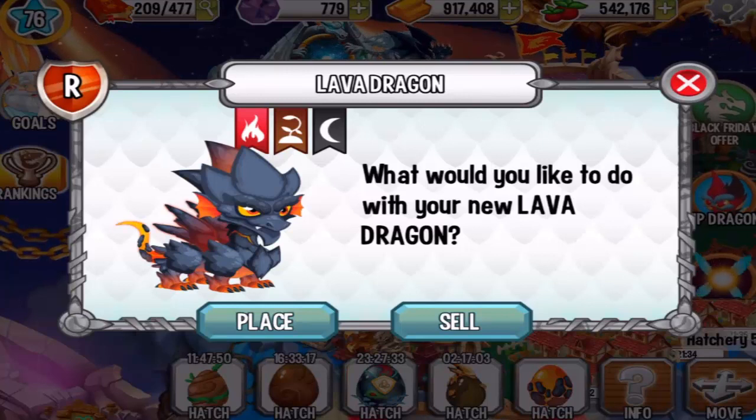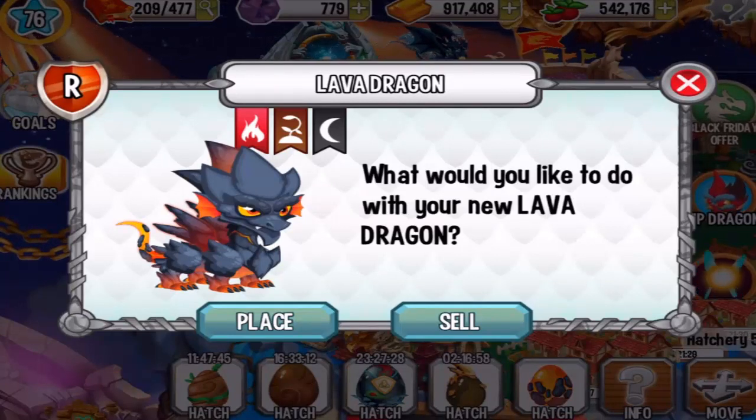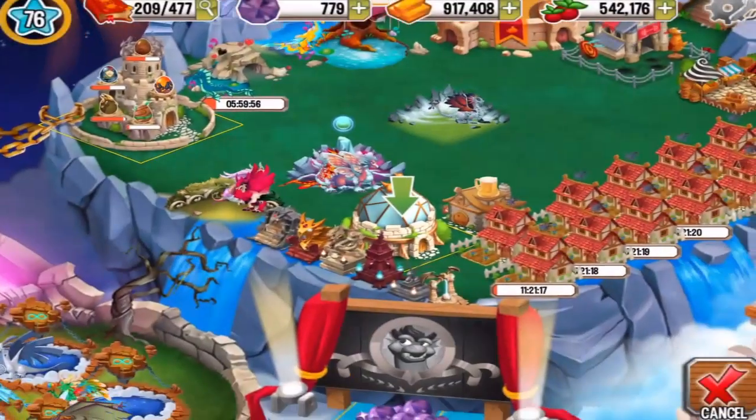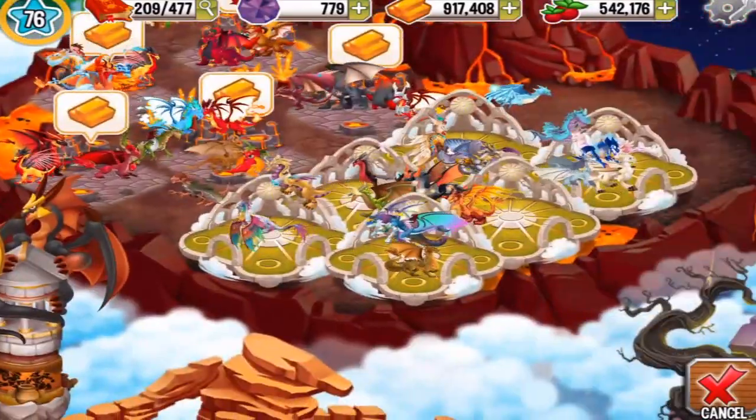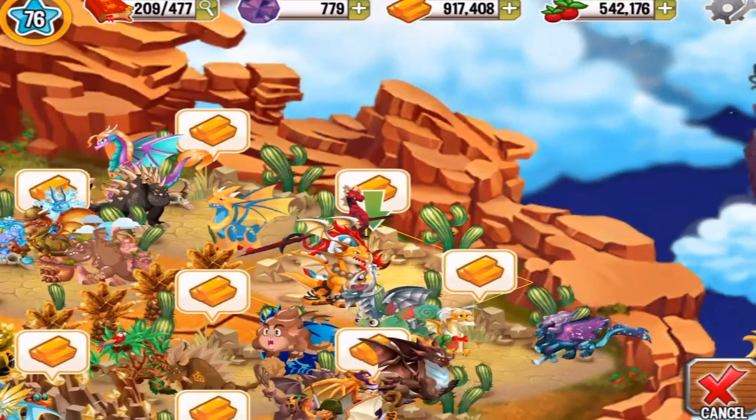You can get this by breeding legendary dragons with other types of dragons that have the Flame, Terra, and Dark element, but it is very hard to get this dragon by breeding. Let's place it — I guess right here into a Terra Habitat.